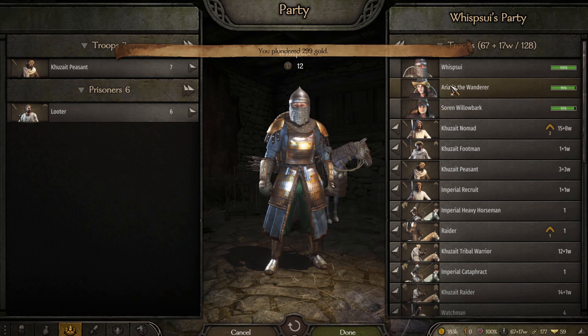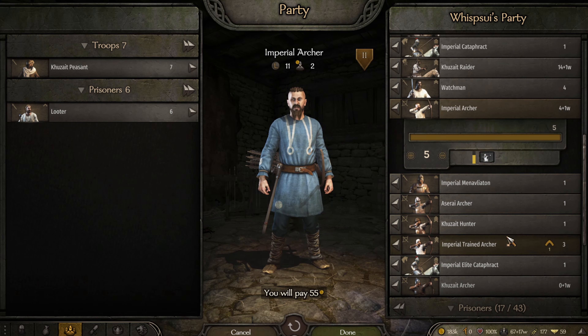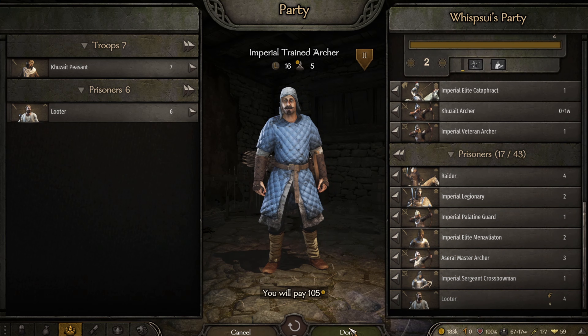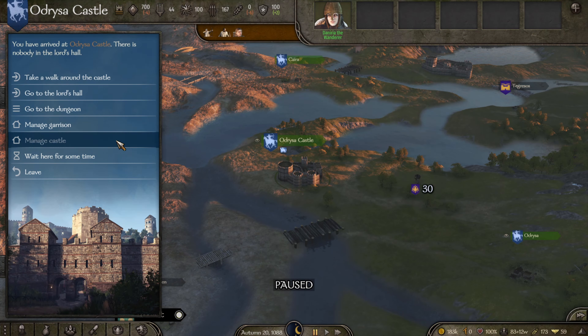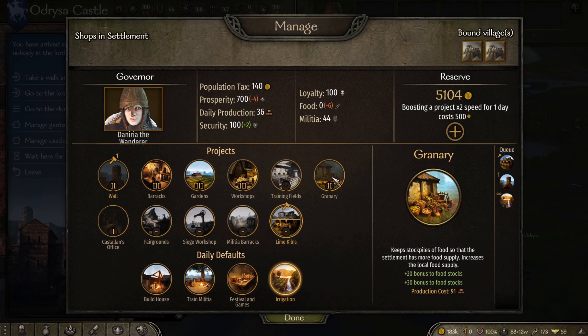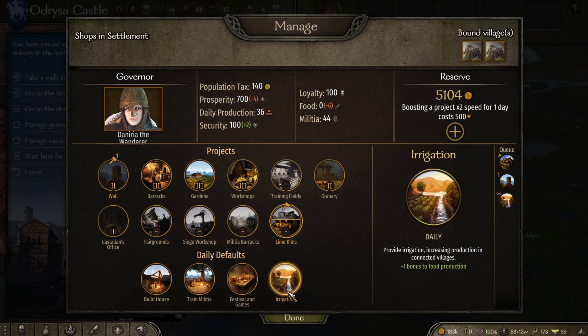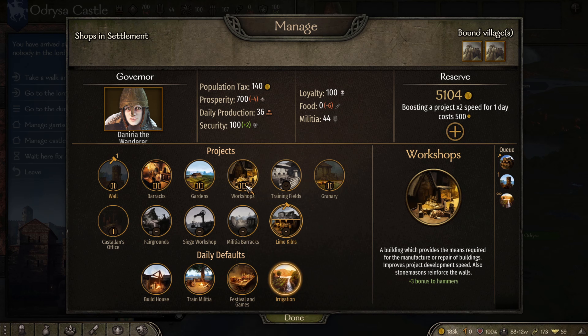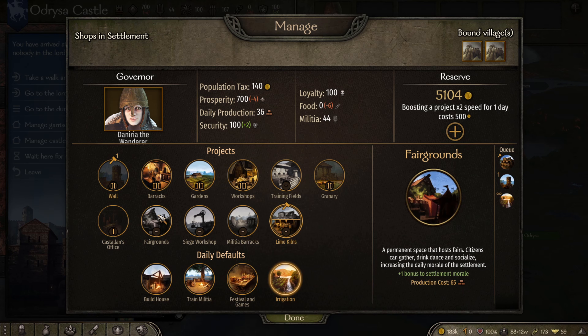After these looters I'll head back and see how the castle is doing and if it helped our towns. We have a level 2 granary — food is still not doing very well. Prosperity is going down, security is up, daily production is up, loyalty is okay, governor culture is fine. We went from negative 6 to negative 5 on food, so that's progress.